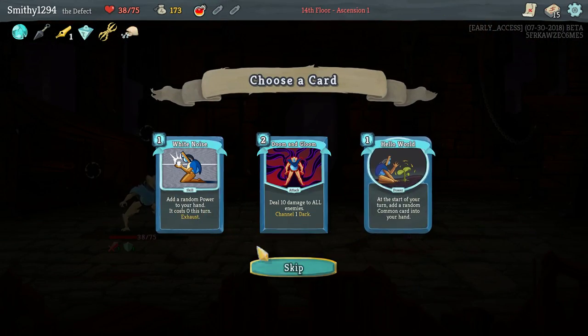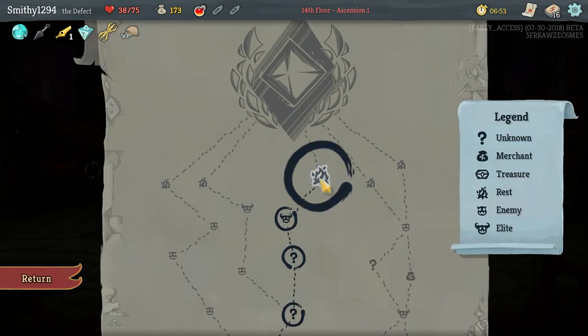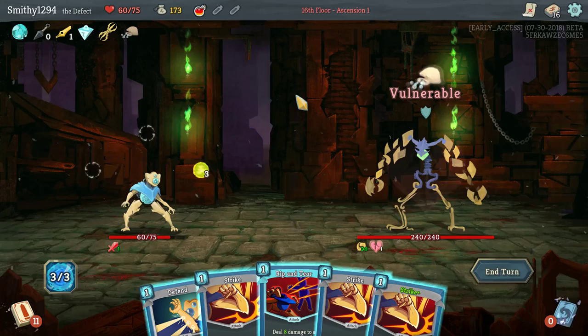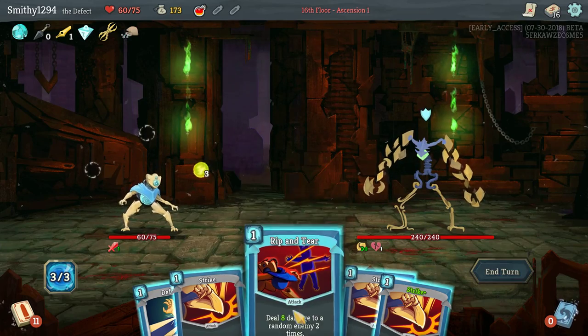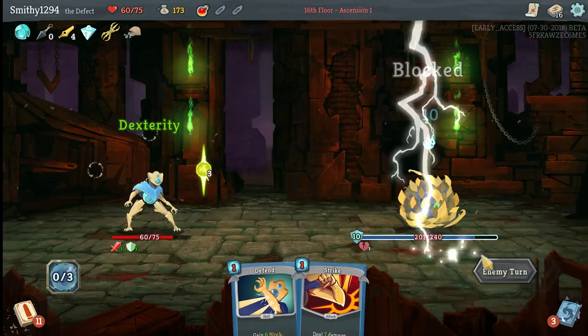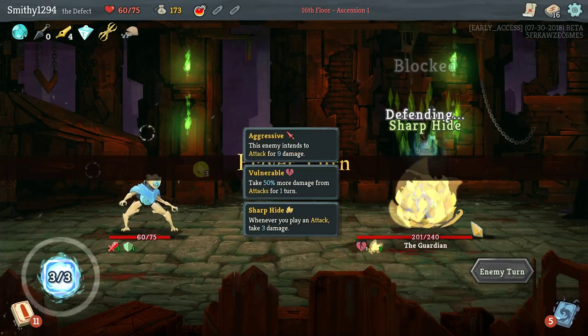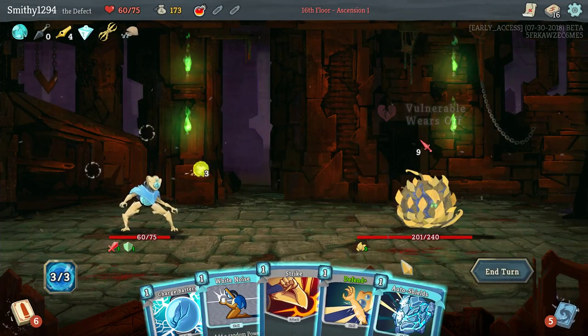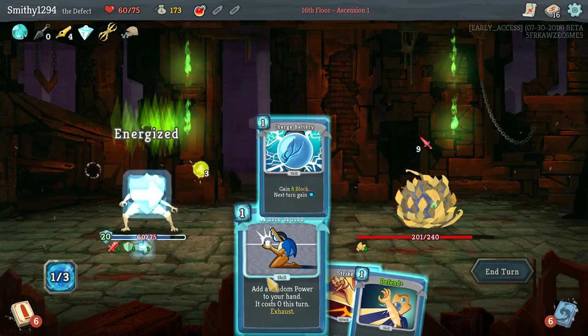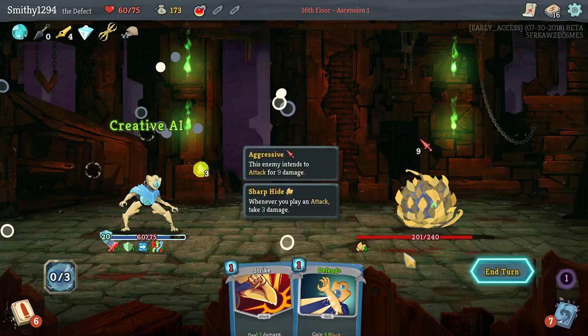Bag of Marbles is great, White Noise is pretty good — I'll definitely take that. We will rest here, up to 60, that's not bad. He is vulnerable. Smack him around a bit. Yeah, he's pretty good.